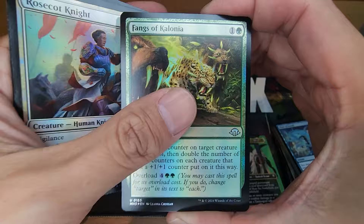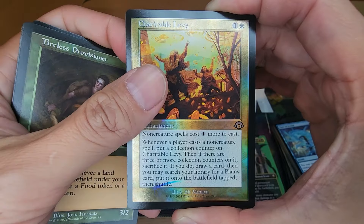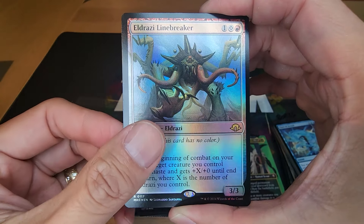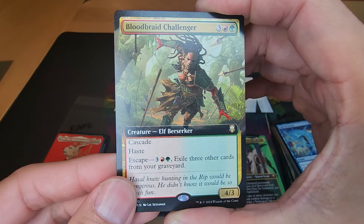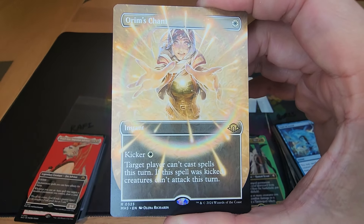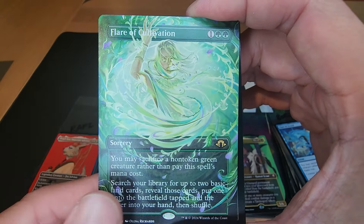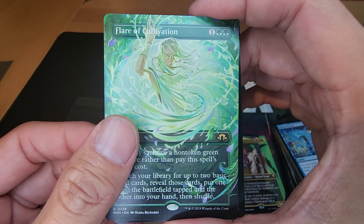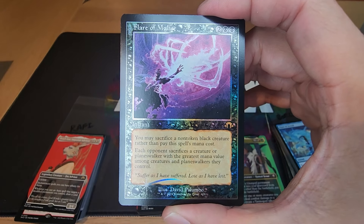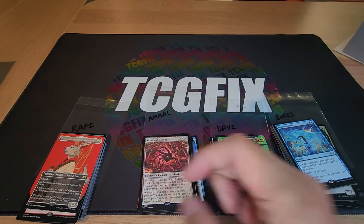If it ain't rare we don't care — skipping through all this. Eldrazi Linebreaker for the first rare, Blood Braid Challenger with cascade, Orym's Charm — beautiful art, especially in foil, it's stunning — and Flare of Cultivation, and another Flare. Nice! That's the end of the pack. I'm always hoping for more but that was great.